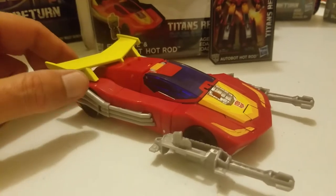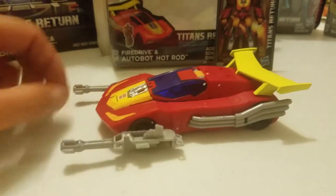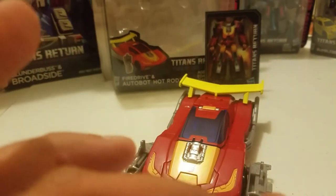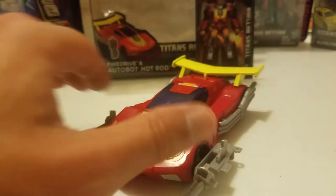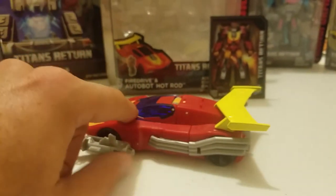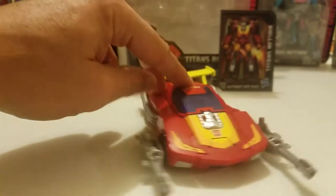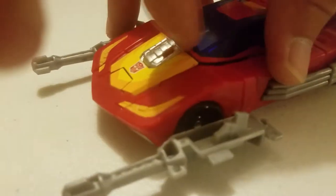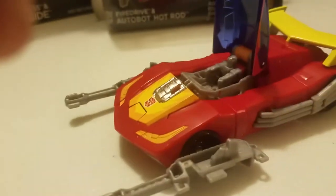Alright guys, here we have Hot Rod in his alt mode. It's a really badass car. His guns can go in there, or you can put them together and they can go in the engine block there as an engine block weapon. He's a really awesome little car. I had this G1 — of course he wasn't... I had him in the bottom of his prime, which he turns into a movie when he gets the Matrix. The little cockpit opens.